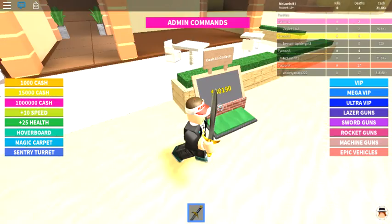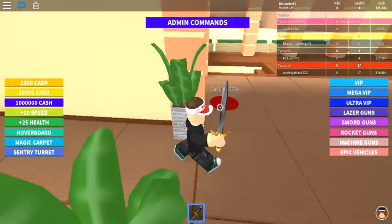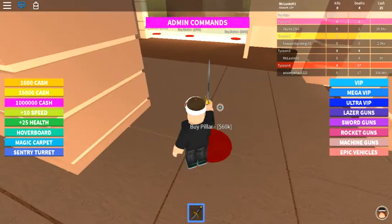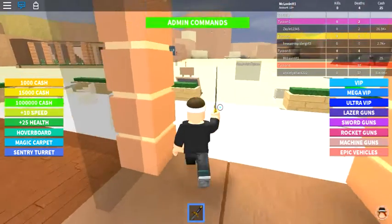Let's pick up some more cash — we got about 115k to spend here. Buy the bin, then buy pillars, and that's it for now. We gotta collect up some more moolah.